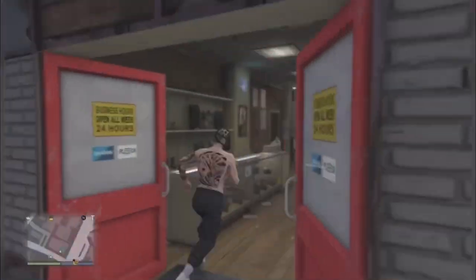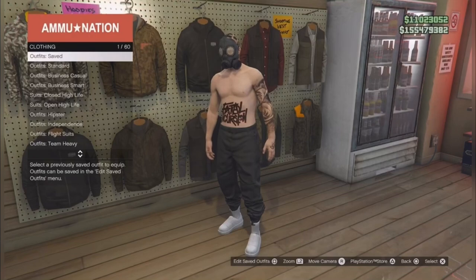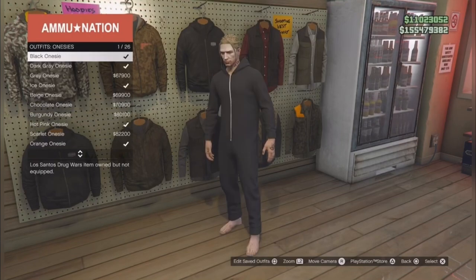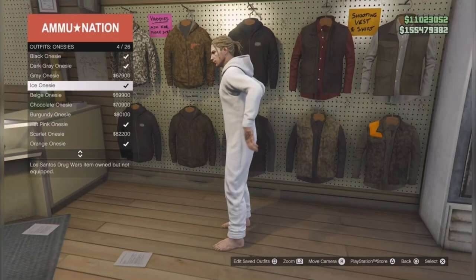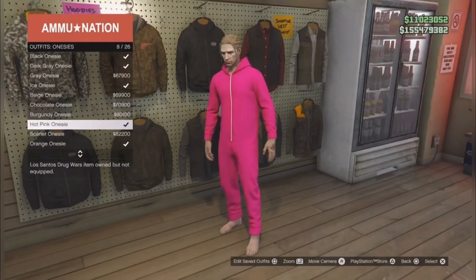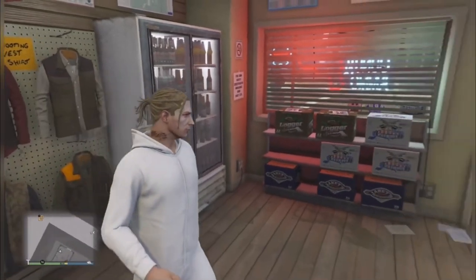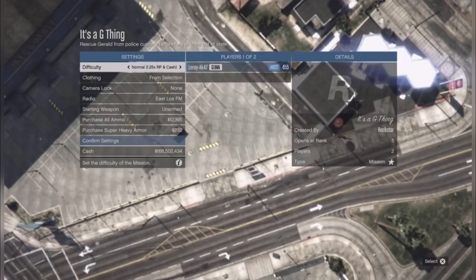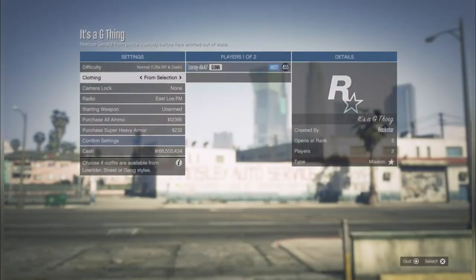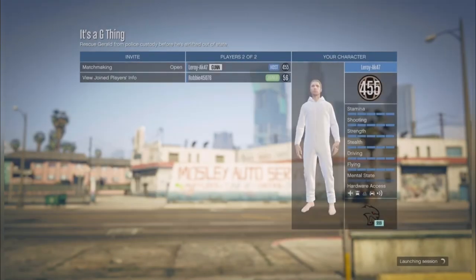Once you're back online, go back inside the gun store, go to outfits, then onesies, and pick the one you want the hoodie from — I'm gonna pick the white one for the white hoodie. Then start the mission 'G Thing' again. Once you're here, change the clothing to player save outfits, confirm, and invite one friend.